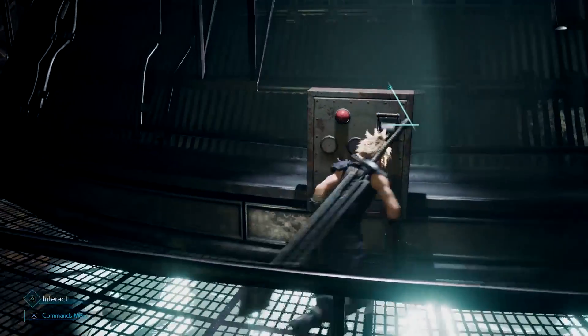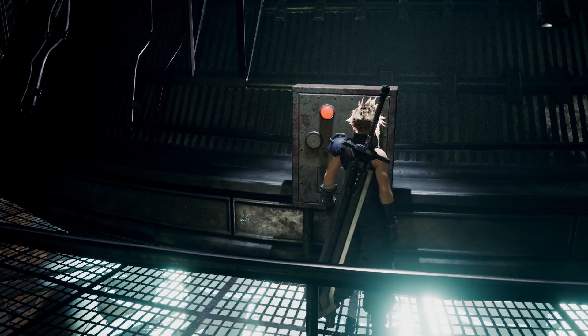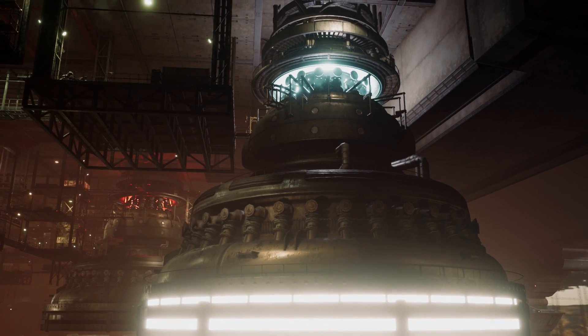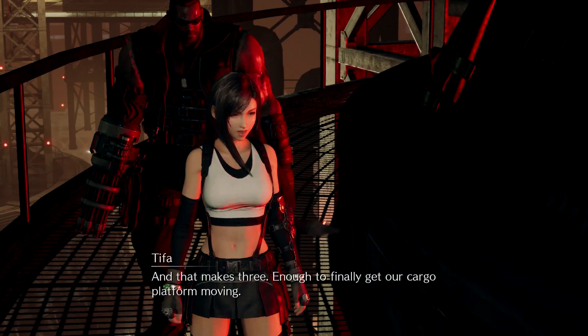First thing you need to do is shut off all of these lamps because you need to restore power to the elevators. Basically, keep following the main story quest and shut down all these sun lamps. I think there's three of them total.